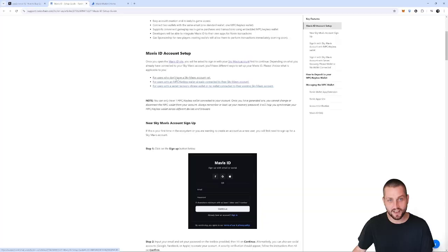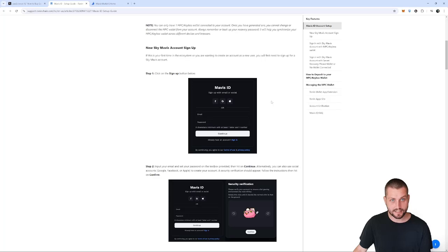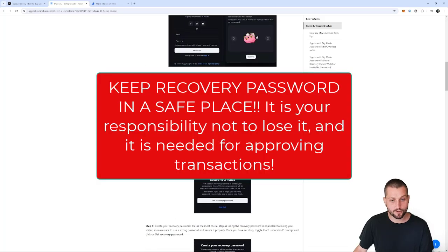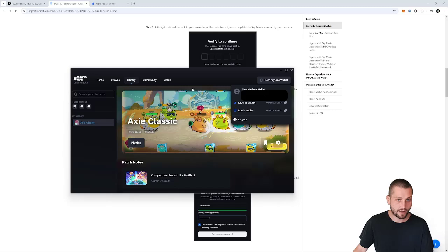Or if I want to go to Mavis Market and buy an Axie directly, I have the assets available to do that as we can see in the top left. In order to do this, you're going to need a Mavis ID. Being able to buy things in Classic is actually very easy if you're setting up a new Sky Mavis account, which is what this example is. If somehow you don't have a Mavis ID yet, you just need to follow the link in the description below and go through the steps of setting one up. You use your email, you'll set a recovery password, and when you log into Mavis Hub to play, your keyless wallet and Ronin wallet are going to be exactly the same.